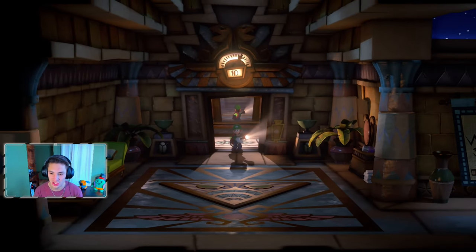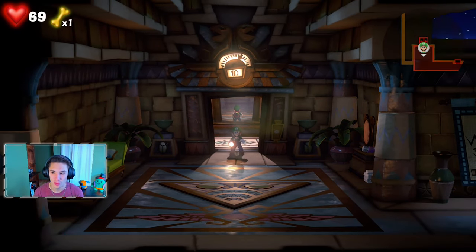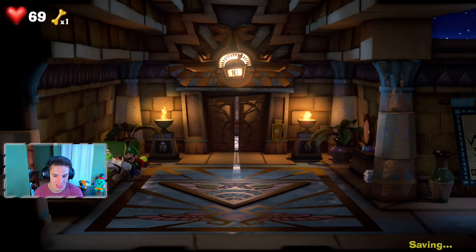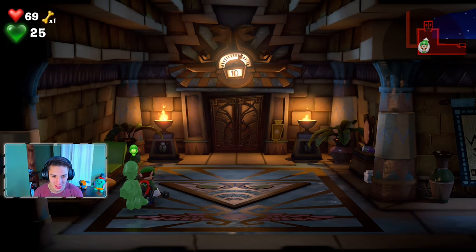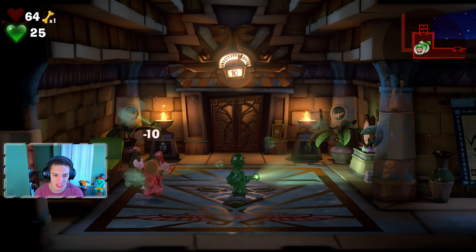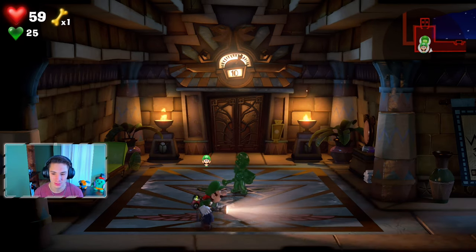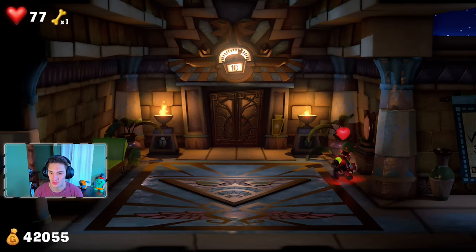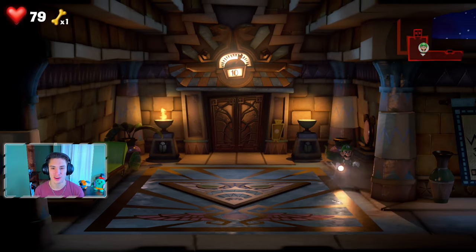Luigi's making his way to the Tomb Suites - just look at this place right off the bat. We're in like a little pharaoh tomb over here. There's this little button right here - I'm actually just gonna step on it with Luigi to see what happens. He gets smoked by it of course, arrows shoot out. If you were regular Luigi you'd actually get whooped on, but I got whooped on either way. We collect this heart right off the bat.